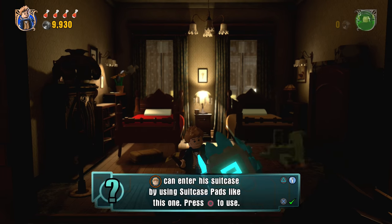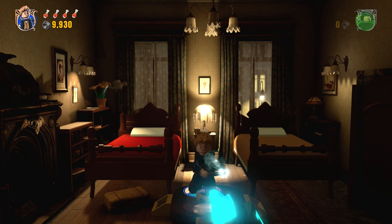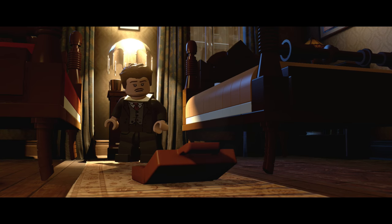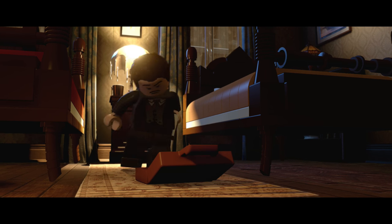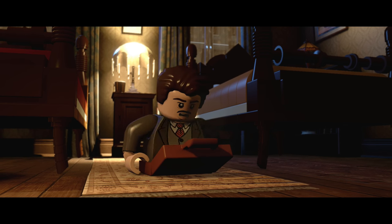It looks like Newt can enter his suitcase by using the suitcase pads — just go in like this. Oh, so I can enter this suitcase! You want me to come in with you? These beds are gigantic. He's a little tubby — he needs to lay off those chickens and all the other stuff he ate. That's quite a medicine chest you got there.